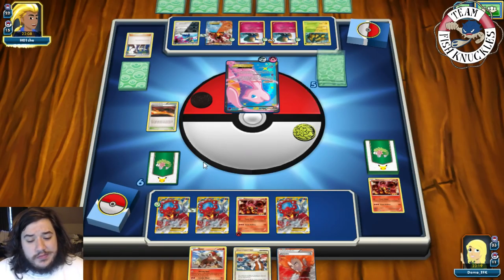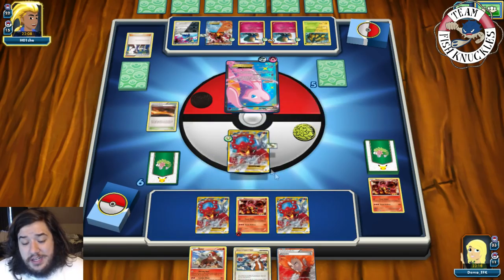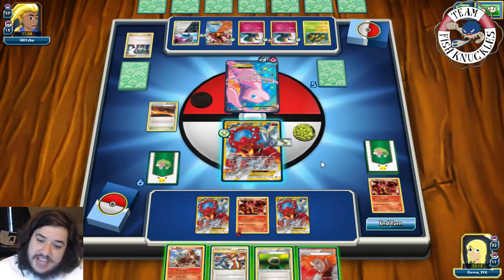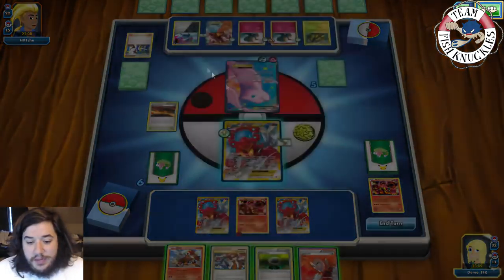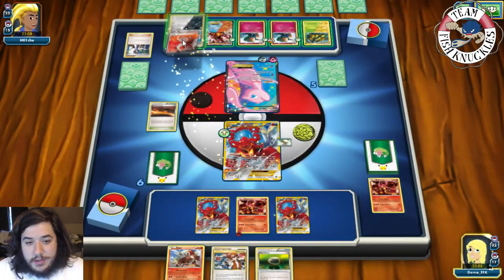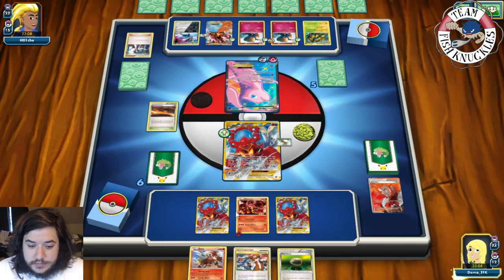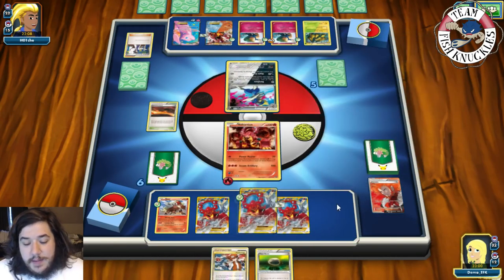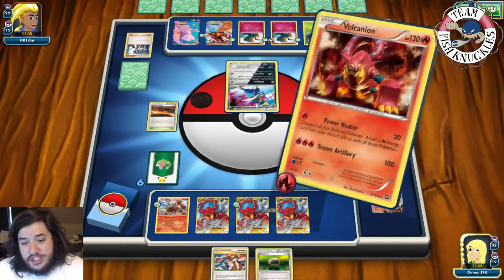Our opponent hasn't put down a Stadium yet. We draw and find a Float Stone — not what we need. We Lysandre the Buzzwuzzle to get it stuck in the Active spot. We put down Entei, retreat into baby Volcanian, and Power Heater for 20 damage, attaching a Fire Energy to Entei.